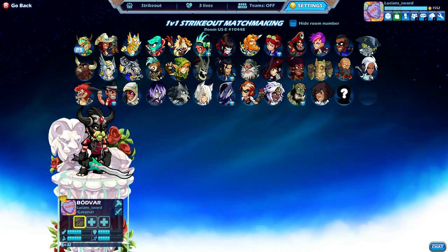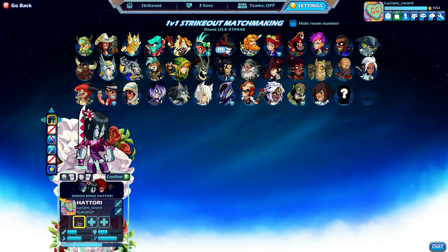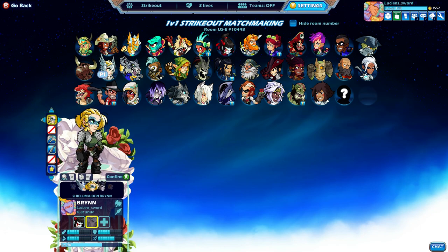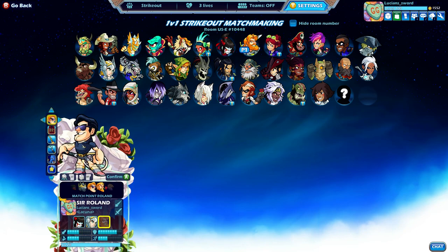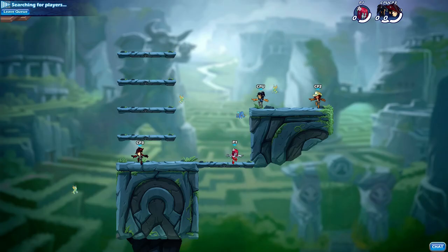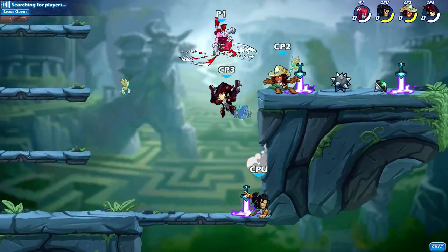Let's do Valentine's Strikeout — that's actually a good idea, I haven't done a Valentine's-themed Strikeout in a while. We got Demon Bride Hattori, we got Eternal Love Brynn — these are the older Valentine skins, I think you can still get them though. And who else had a Valentine skin? Oh yeah, Roland — Classy Roland. I even have the Lovestruck colors. Let's go ahead and do that. These are the old school Valentine skins, I'm pretty sure you can still buy them.